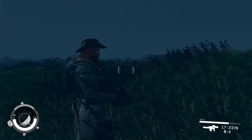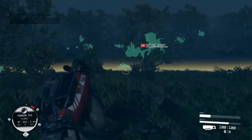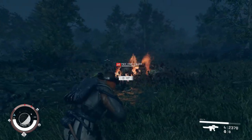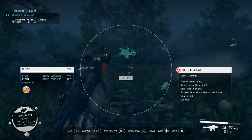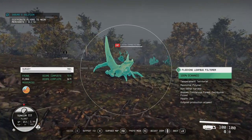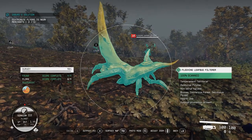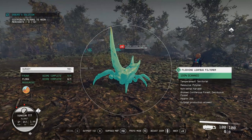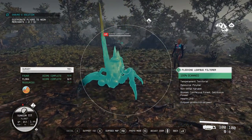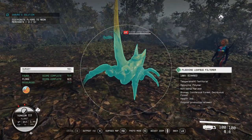After some hunting we finally found the bug I was looking for. It's a leaf bug — I've noticed this bug is on a lot of different planets, just in different color variations. He's territorial so he will attack if you get too close, but as you can see, the resource he provides is polymer.